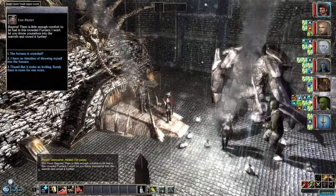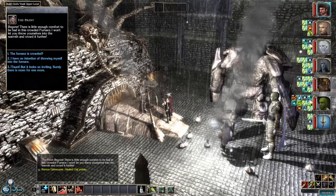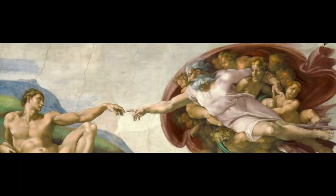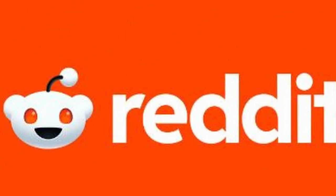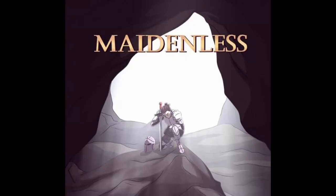This disturbing plot element in Mask of the Betrayer is called the Wall of the Faithless. In the universe of the Forgotten Realms, all mortals are held accountable for their faith in the gods. Good or evil doesn't matter — just as long as they believe, conduct the proper rituals, and pray, the mortal-god contract stays intact. However, as in our world, there are mortals who reject the divine, maybe even actively go against it. These individuals are labeled the Faithless.